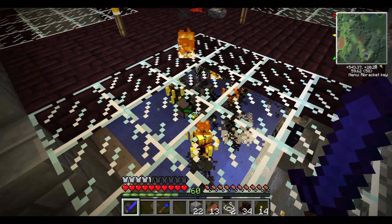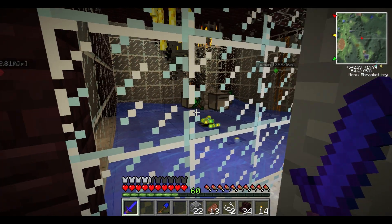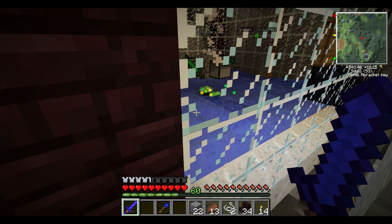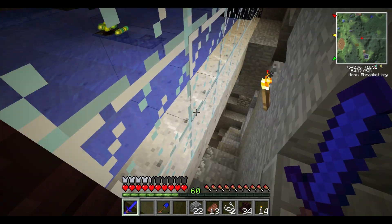I'll turn this thing off so they should stop spawning here — get that guy to stop tracking me. As soon as they stop spawning I'll show you what kind of XP we can get out of this thing. The XP appears to be pooling up there, but I think that's just because the brain might be full.